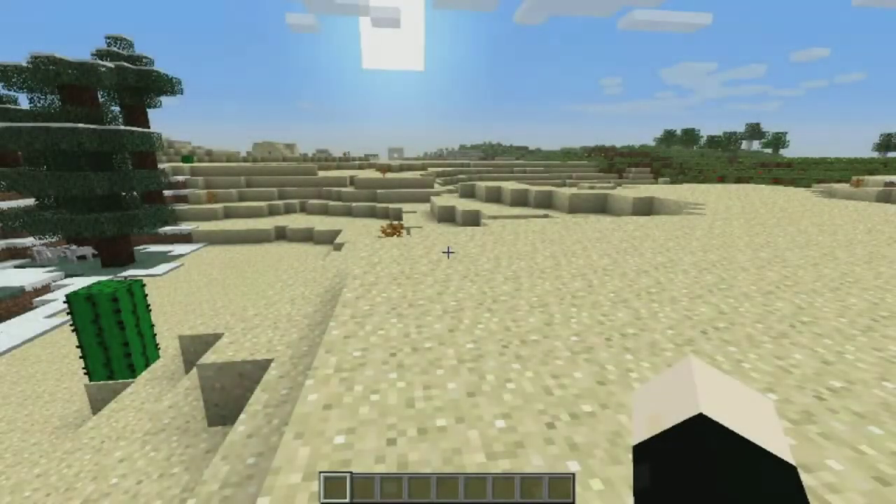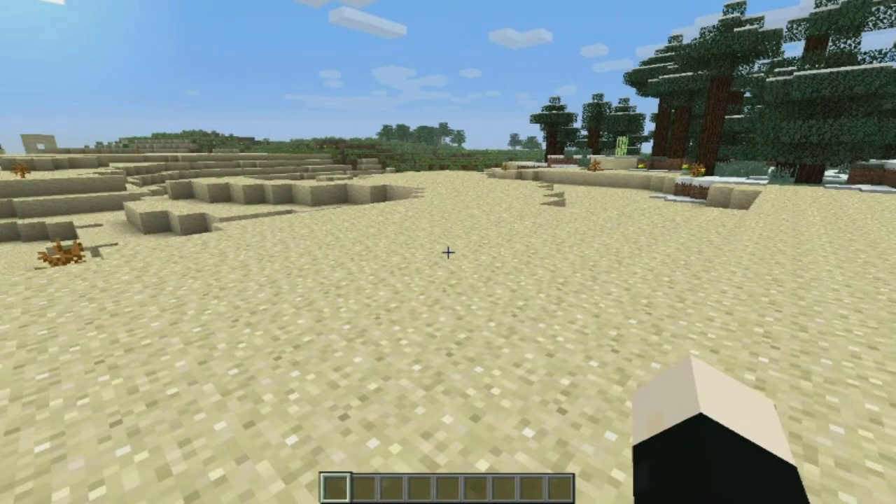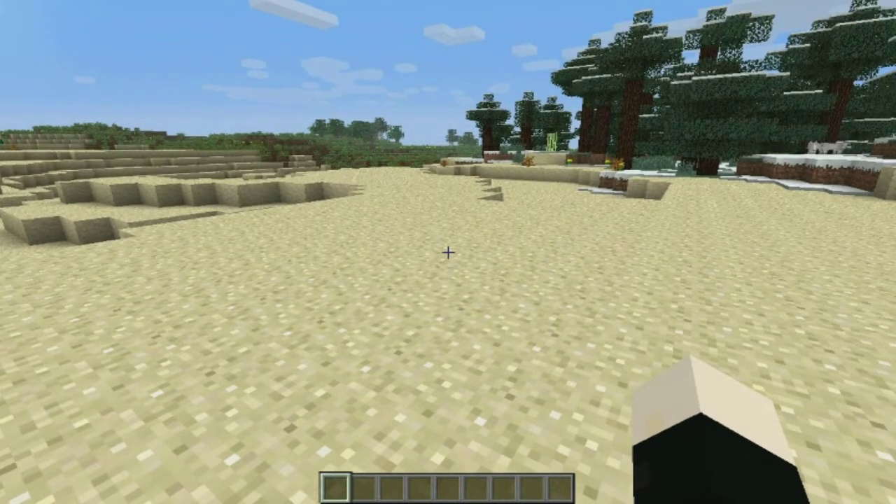Hey guys, Deogames here, back in this random map that I just generated to show you a delightful bug that I found in 1.6. Basically, what it does is whenever I try to sprint, it takes me like a full second after I double tap W to actually accelerate me and change my field of view and do all that. And then after I stop sprinting,